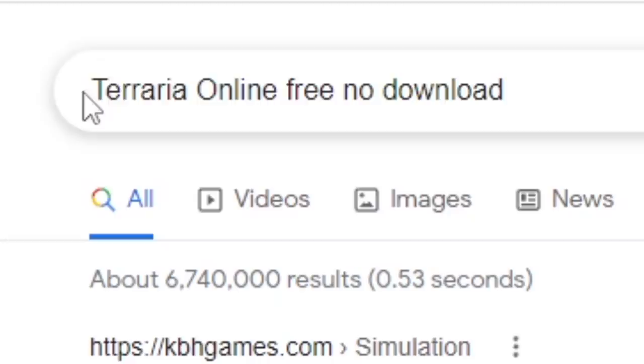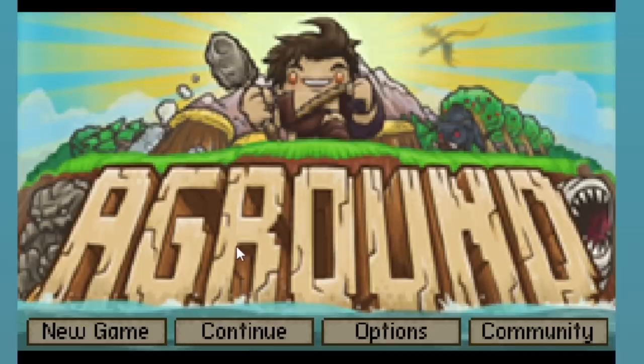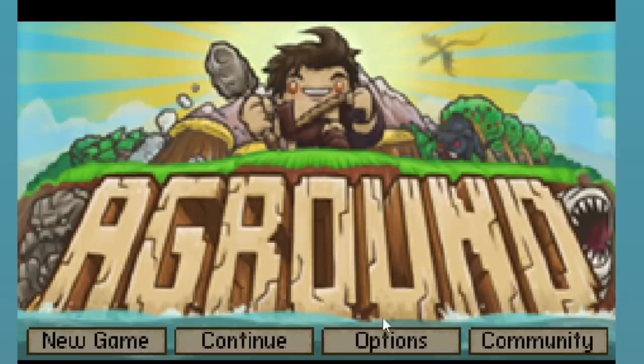Let's try to search for something else. Terraria online free, no download — let's go. This is the strat. Oh boy, I see we're gonna go down a very long rabbit hole. I'm having a real hard time pronouncing this — it's called 'A Ground.' Let's start. Full screen, please work — come on, please. Full screen, yes!